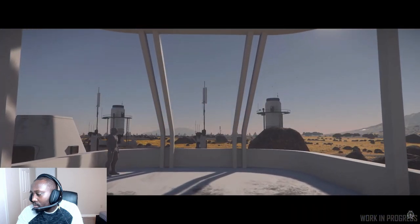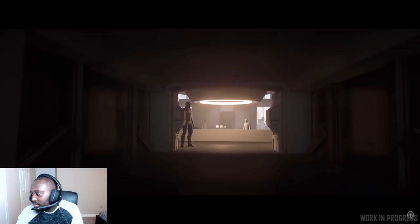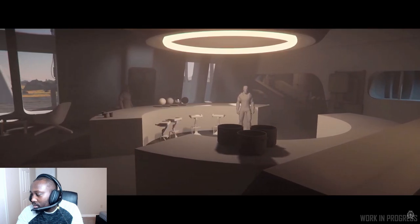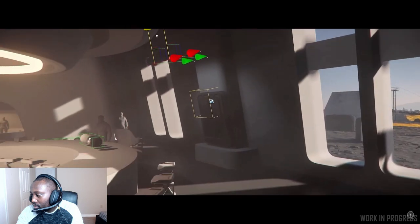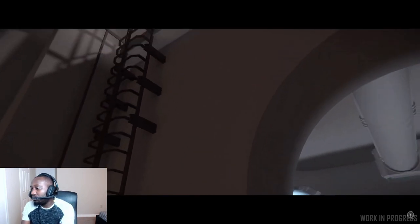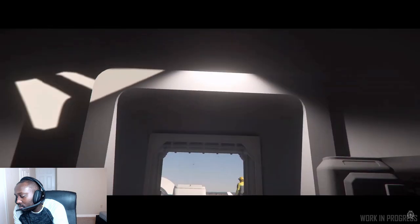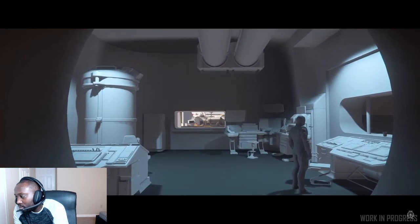Finally, we've been following the continuing evolution of colonial homesteads, intended to be found throughout the Persistent Universe. In the last sprint report of the year, we get a look at one of the earliest internal white box layouts for the communal module. Is it a bar, a hab, a kitchen, an activities hall? We don't know yet — that's part of the fun of game development. Since these homesteads are meant for far-reaching frontier areas like Pyro, the team is exploring things like storm shutters and vertical traversal options. Overall, these homesteads are still in an exploration phase and haven't fully entered production yet, but they're chock full of potential.